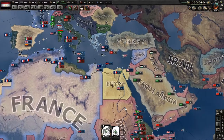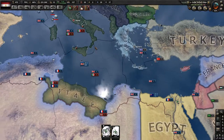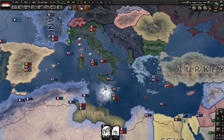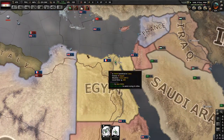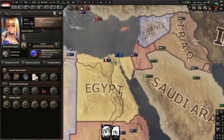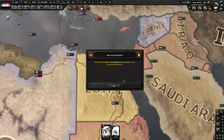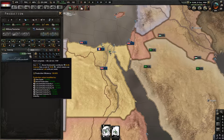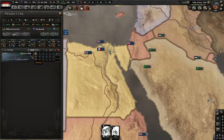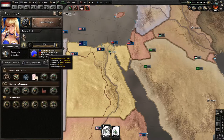I tried doing the war score route — I even built bombers to bomb Italy — but that gave me practically nothing. This shows how overpowered convoys are for gaining autonomy. I don't think anything else in the game really gives you as much autonomy. Look at all these bonuses we get, and our construction will be done soon too.